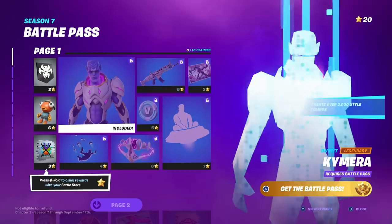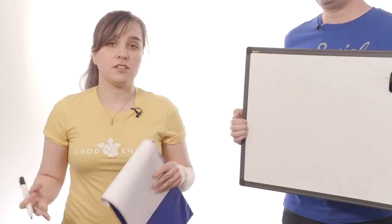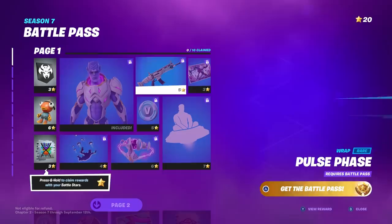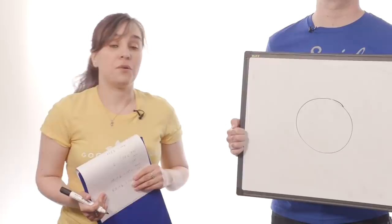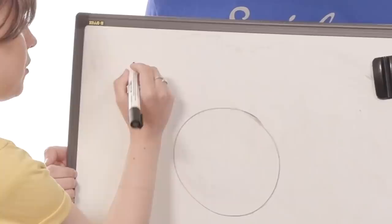At level 5, I could only access page 1 of the Battle Pass Rewards. And on page 1, while there are three free rewards I can claim, none of them are V-Bucks. So the grand total of cash per hour I was awarded in Fortnite is zero. But what if I had the Battle Pass? Well, there are 100 winnable V-Bucks on page 1, but they're locked behind the Battle Pass which costs 950 V-Bucks. You've got to spend money to make money. So in order to earn the 100 V-Bucks that we want, we have to spend 950 V-Bucks. So 100 minus 950 equals minus 850 V-Bucks.